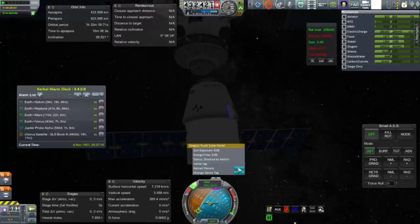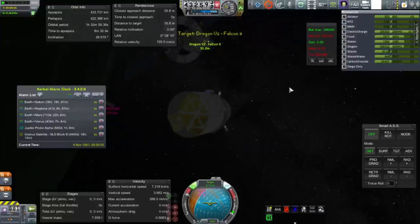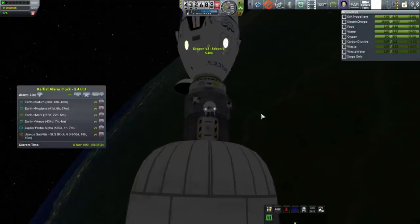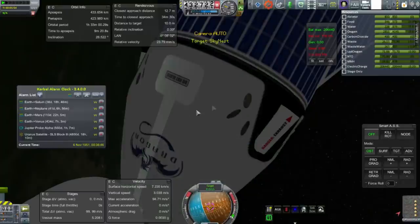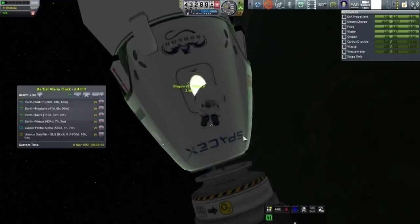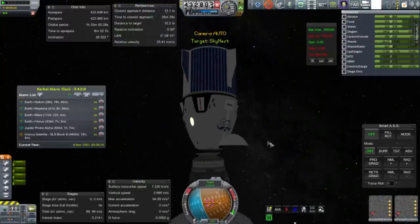I won't do it manned because the Dragon v2 capsule is not safe for re-entry — the Super Dracos are sticking out. But what I didn't notice was that I failed to refuel the Dragon cargo capsule, and it has a critically low amount of MMH/N2O4 — too little to dock back with the station to refuel. So I send two Kerbals over: PixelFox and Gonzales, who were conscripted Twitch viewers.